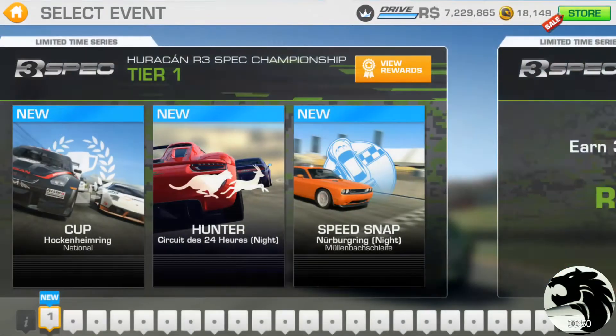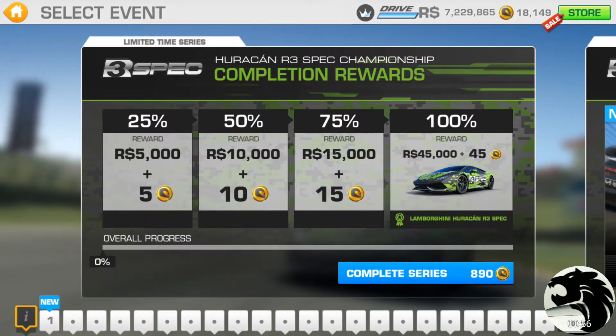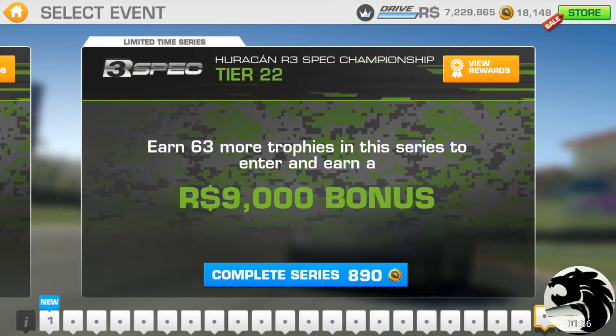Here's the breakdown of the reward structure: 25% increments, with the last one giving out the most gold plus the car itself. It's 890 gold if you want to complete it right away. I don't think the car itself is worth that much, but if you run out of time or find the goal too much, you can pay your way through.